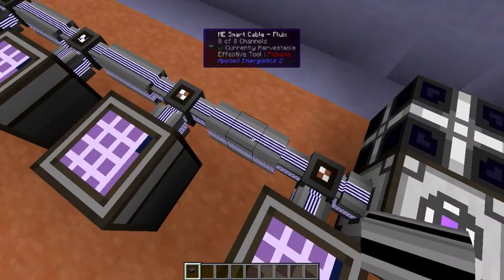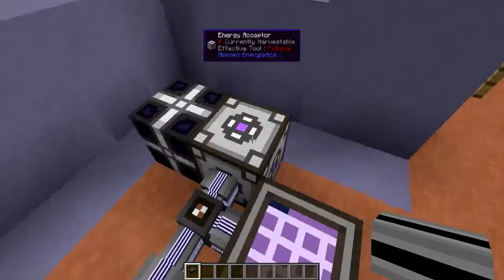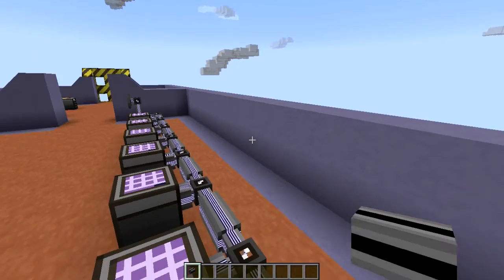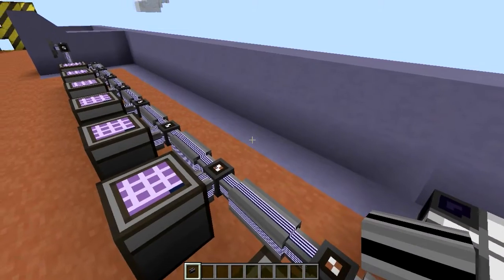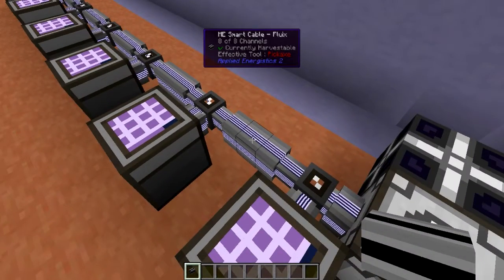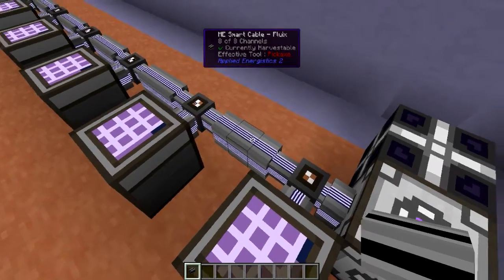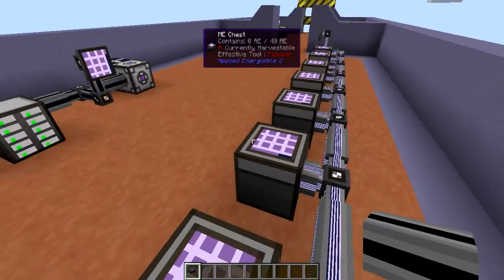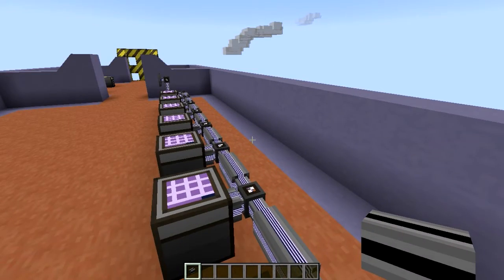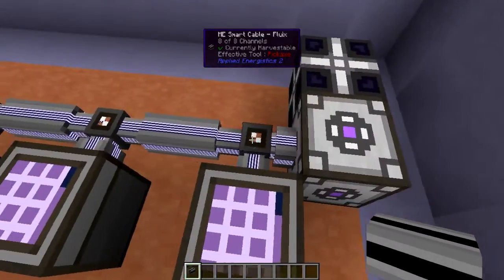Through these basic ME smart cables, glass cables, or any basic ME cables — we will get into the more advanced dense cables later — these cables are only able to transfer eight separate channels at a time. So you're only able to hook up eight different devices on the same line.